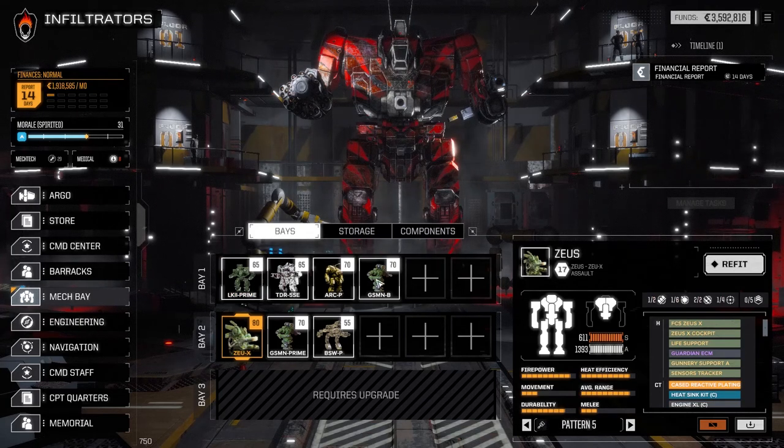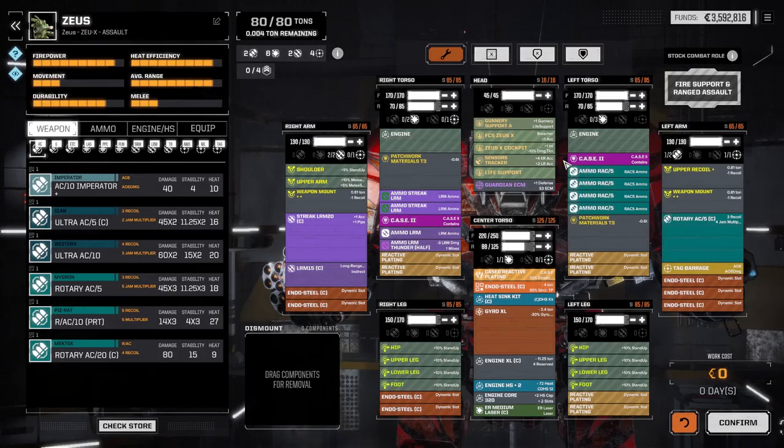Everything else is still kind of the same. We pulled the Centurion out of service — I didn't sell it, I kept it just in case something happens to one of our mechs. We do have the Clint Eastwood mech still, but without a RAC-20 it's not really worth putting together. Anyway, the Zeus X — let's have a look. I had a lot of thought about what I was going to do with this.